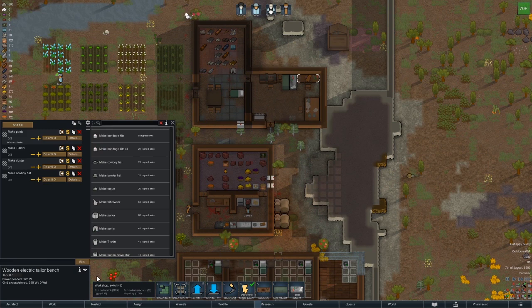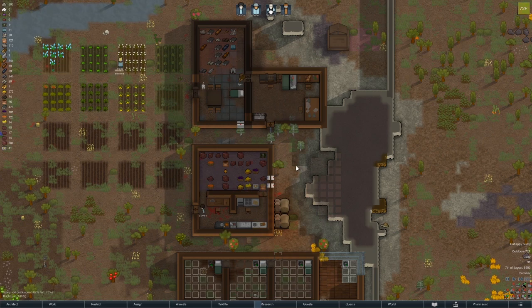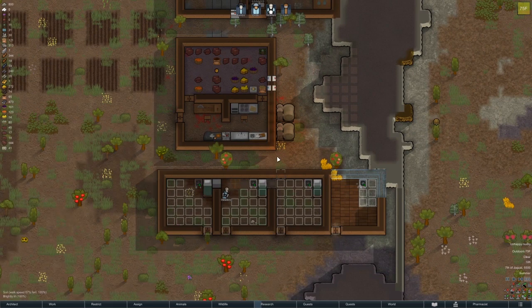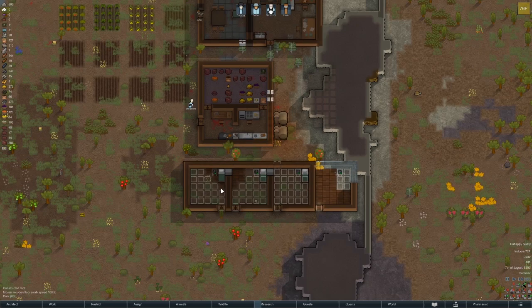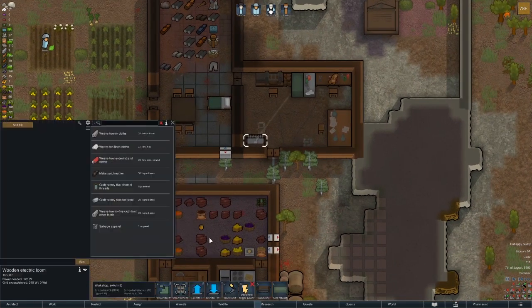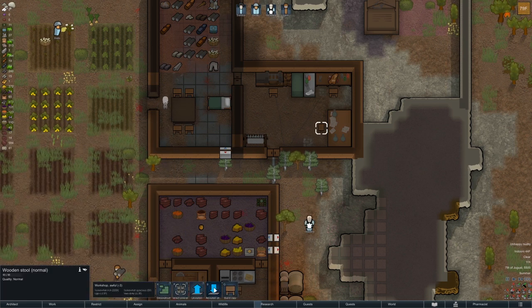I'm going to toggle power off on these two to keep them off — we don't really need them right now to save a little power. We're getting our first run of cotton! Cotton fiber — we'll need to stay on top of making clothes. Blended wool — we have cotton fiber so we want to do this. Make clothes forever if you have the option to, and we'll give you a stool.